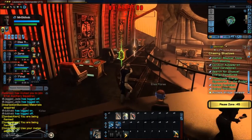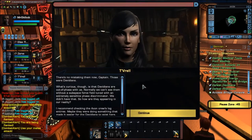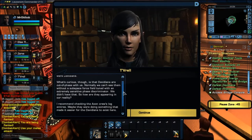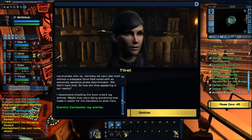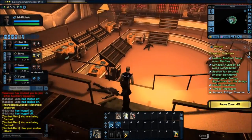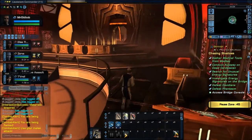There's no mistaking them now, Captain — these were Devidians. They're out of phase with us; normally we can't see them without a phase force field or extremely sensitive phase discriminator. So how are they appearing in our reality? I recommend checking the Axion crew log entries — maybe they were doing something that made it easier for the Devidians to exist here. Probably so — a bunch of Cardassians who don't know what they're doing. Leave it to the Federation — we're science officers.